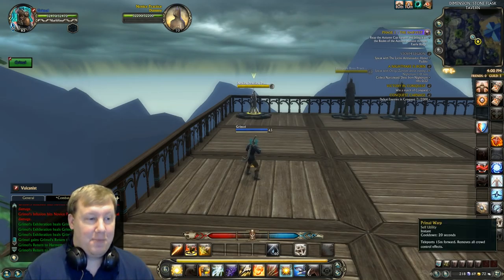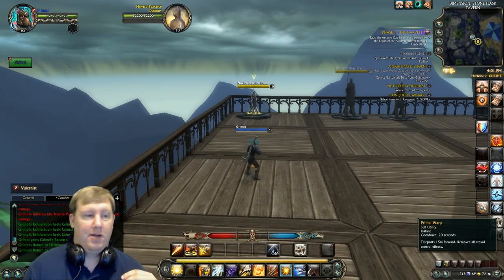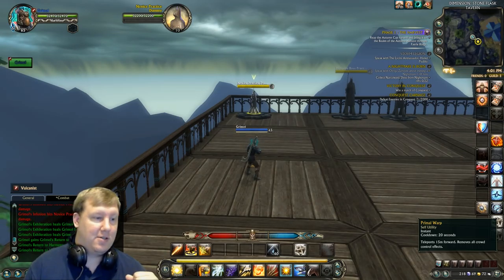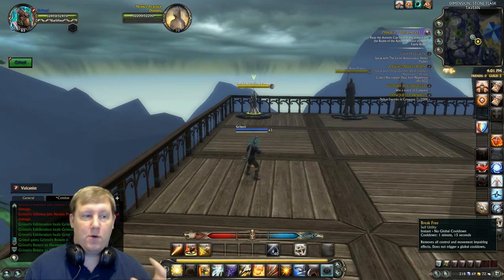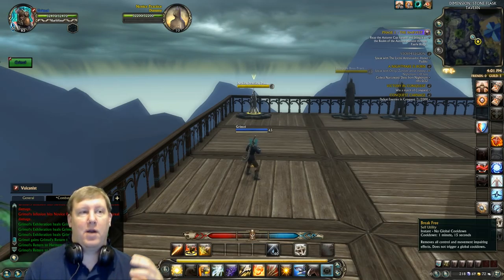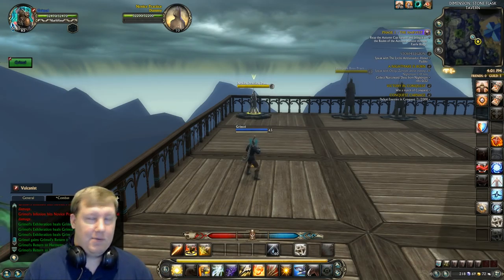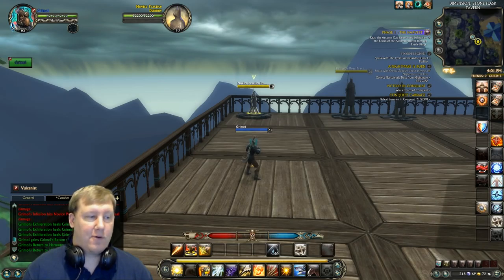Primal Warp teleports you forward 15 meters and removes all crowd control effects — much like the Pyromancer teleport. Make sure you're putting it to good use. Also, keep Break Free ready and do not put it in your macros. If you use it on a minor CC you didn't really need to break, and then you get stunned at a critical moment when you need to cast spells, you'll really cripple yourself.